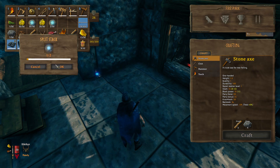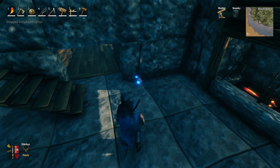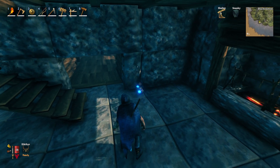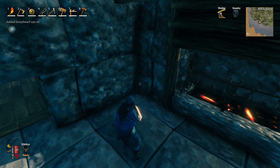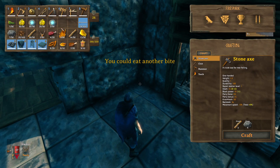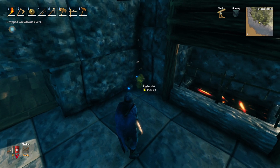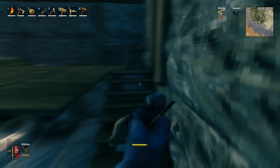Keep in mind that every item you throw out creates a separate entity in the world. Throw two out and there are two entities — eventually that could cause frame rate problems. To prevent this, every now and then run over your resin pile, pick it all up to restack it into full stacks, then throw the complete stacks back out. That way you'll have far fewer entities — instead of hundreds of singles, you'll only have a few stacked entities.